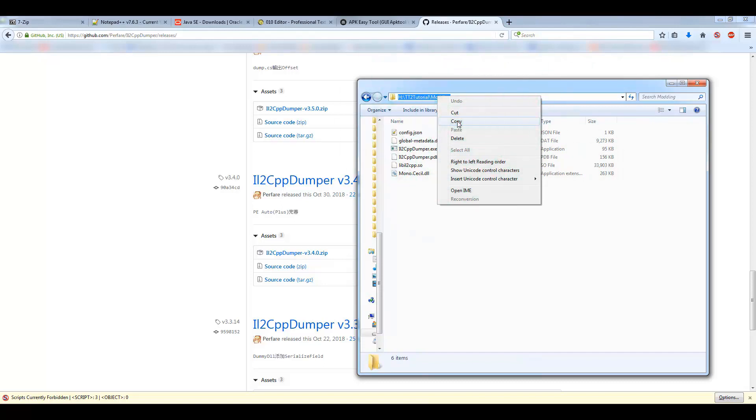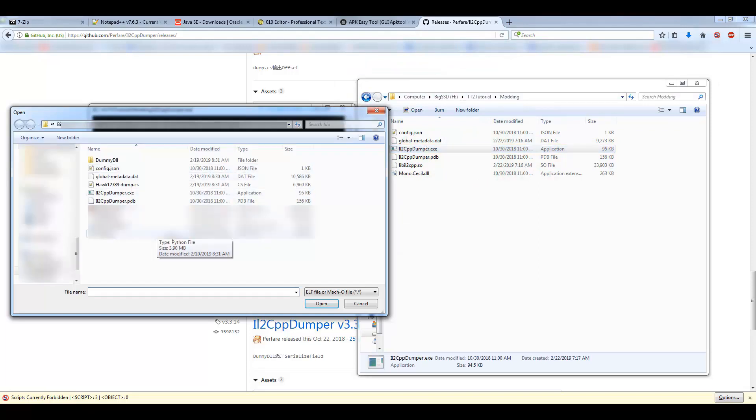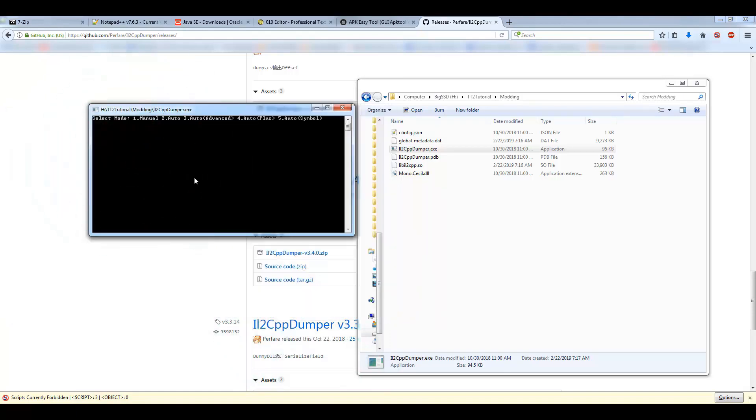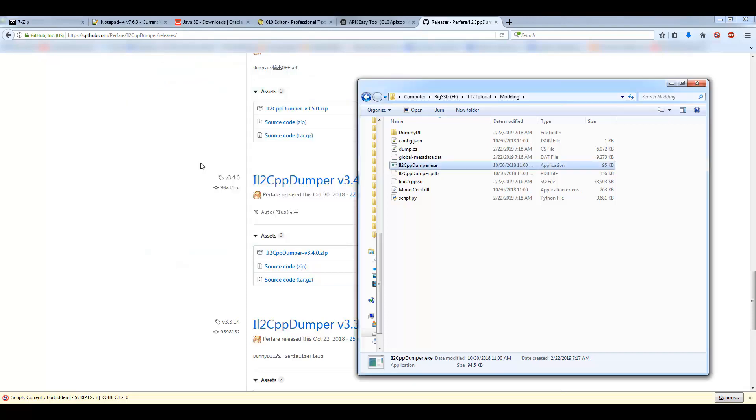Copy this directory just in case it tries to go somewhere else when you first run IL2CPP Dumper. Run it — a window pops up. Mine went to a different location, so I just replace the path inside of here and hit Open. Do the libil2cpp.so file first, then do the global-metadata file after.